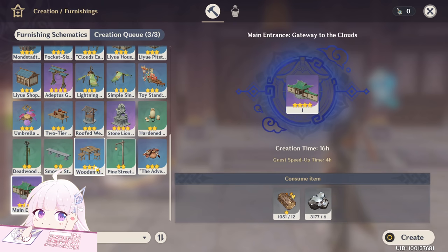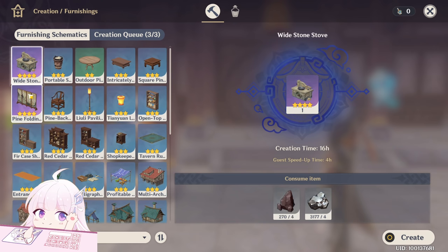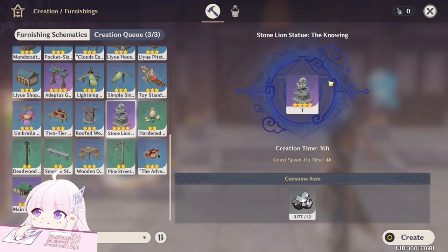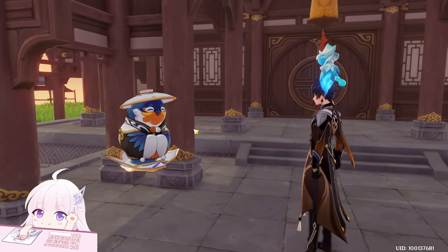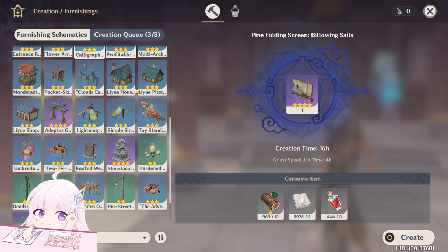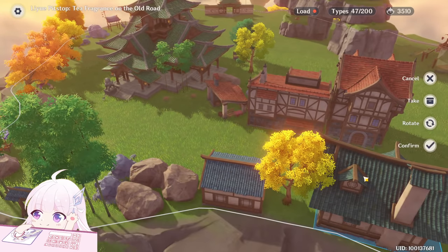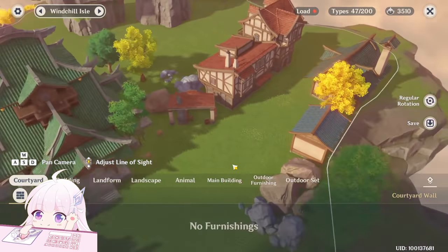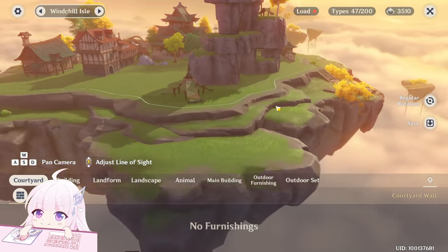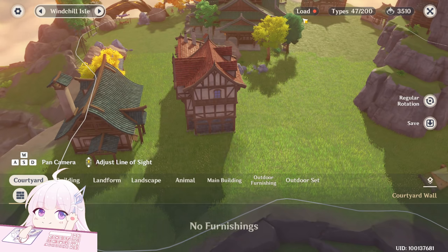Any four-star furniture works depending on which mats you have more of. Don't build things that give few points and take more load. The Stone Lion is a free blueprint you get from Episode 3 of the challenge — place three different furnishing sets. So instead of the pine folding screens, you can make stone lion statues, remove the buildings you don't need, and fill the outside with stone lions. I may do that and use this realm just for points.